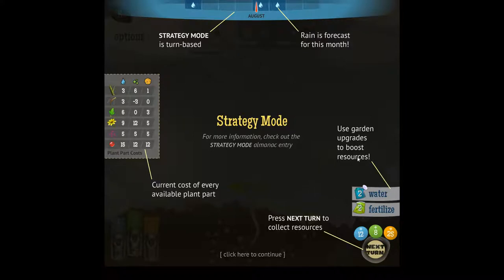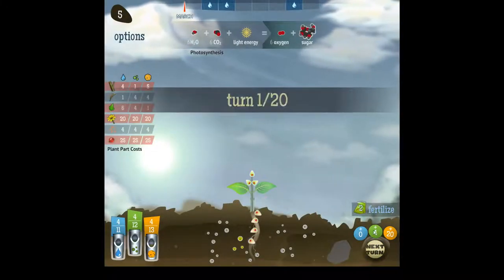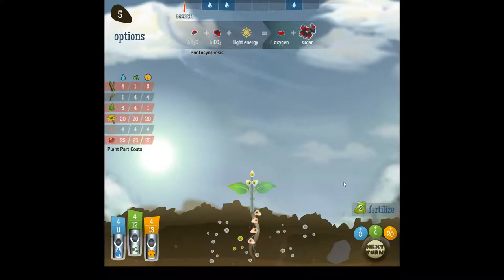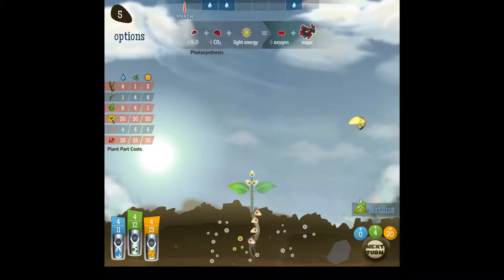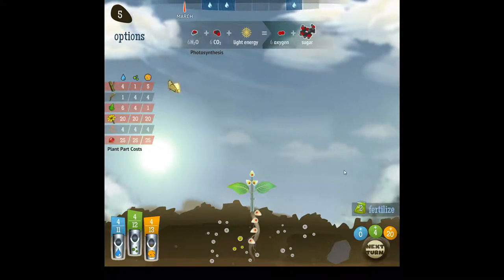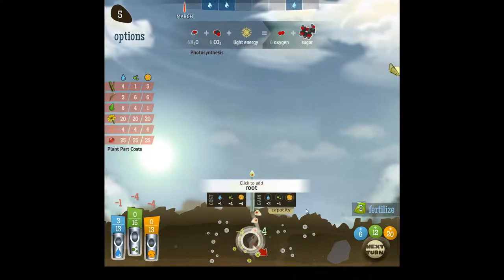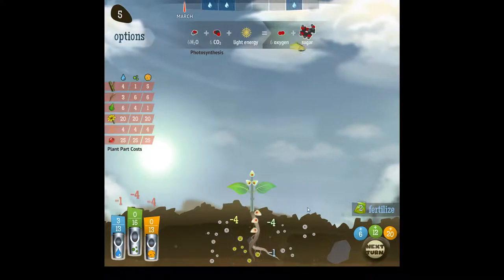Use upgrades to boost your resources. So we have fertilizer, so we can double our nutrient income twice per two turns. I wonder if we can do it in the same turn — probably not. So I think first we should go for some water, for obvious reasons, because we need water. So let's go for water.